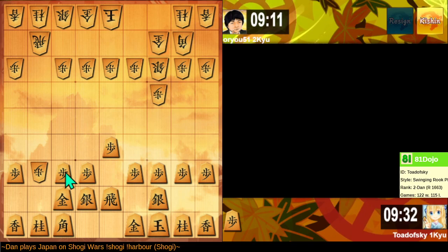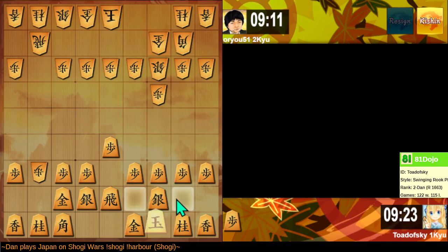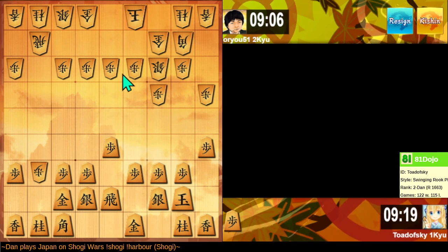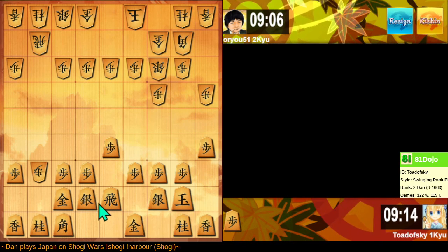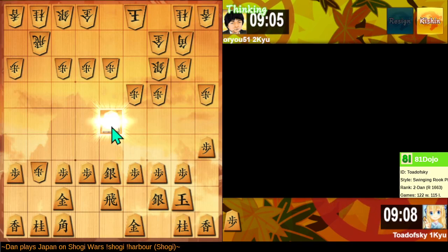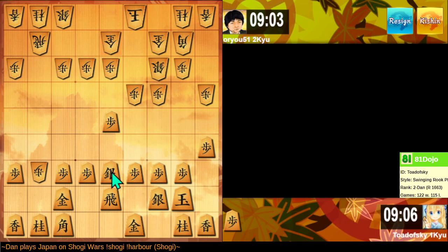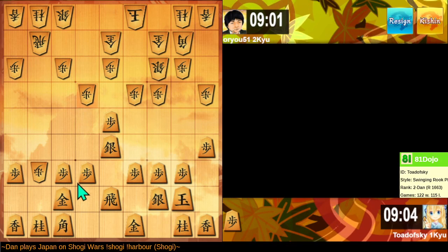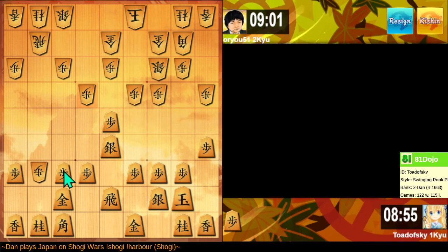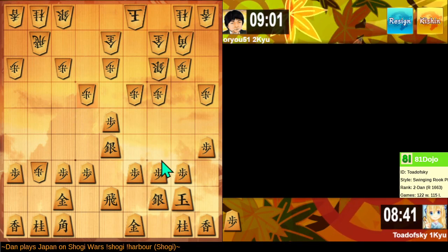They've blocked their bishop. I don't want to open this diagonal — I can just move the king out of this. Fight back on that point — this is loose. Let's try to use the silver. I can take the 5-5 point, right? And then threaten to push over here. That would actually not be smart for me to push there. What do I do with my bishop?